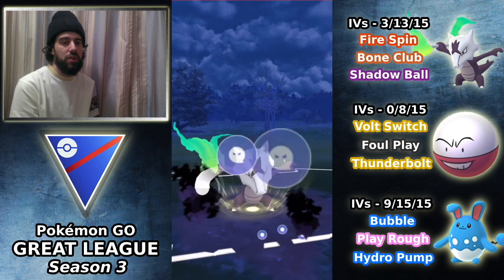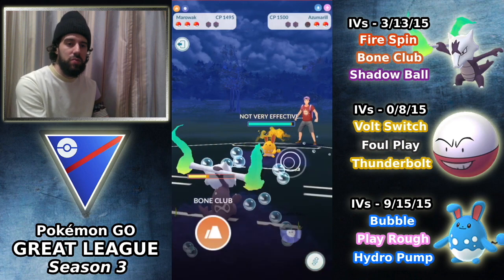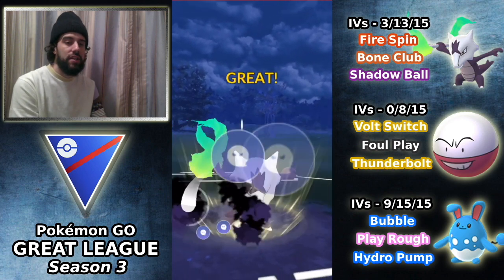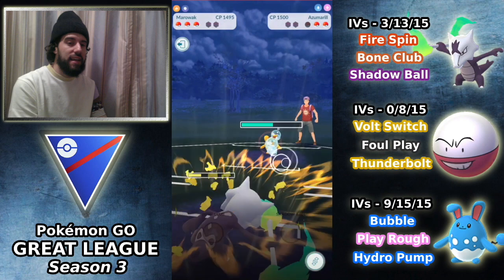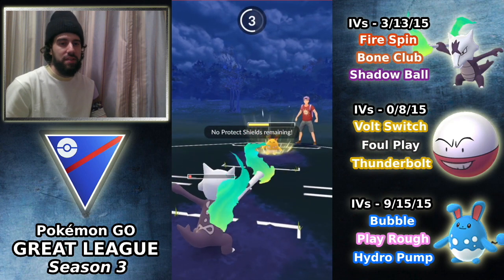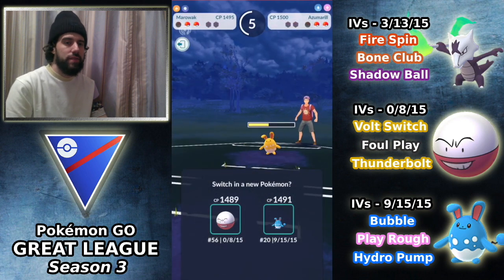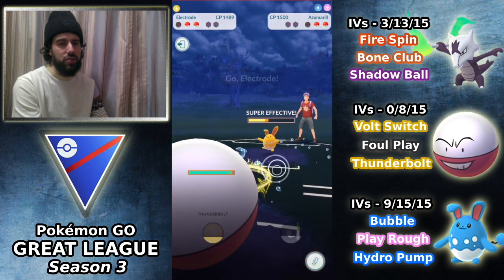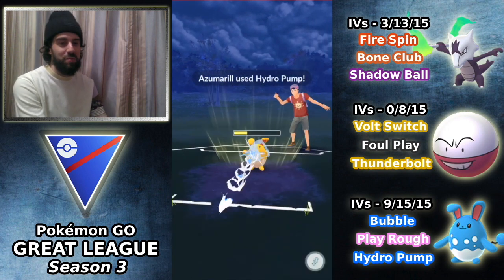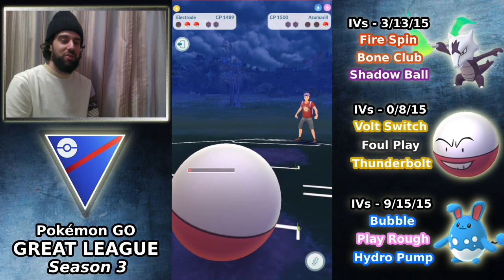They bring in Azumarill. I throw a Shadow Ball — this is good for us because both Electrode and our own Azumarill will have a great matchup against the opposing Azumarill. We get to a second Shadow Ball, which does a lot of damage. They could farm down but risk getting hit by another Shadow Ball. Ice Beam comes through, and I switch into Electrode with Bolt Switch. Obviously Hydro Pump is what I don't want to see, but I'm taking the chance that they have Ice Beam — it is a Hydro Pump. Always seems to be Hydro. But wow, we can actually farm down for Electrode — that is huge.